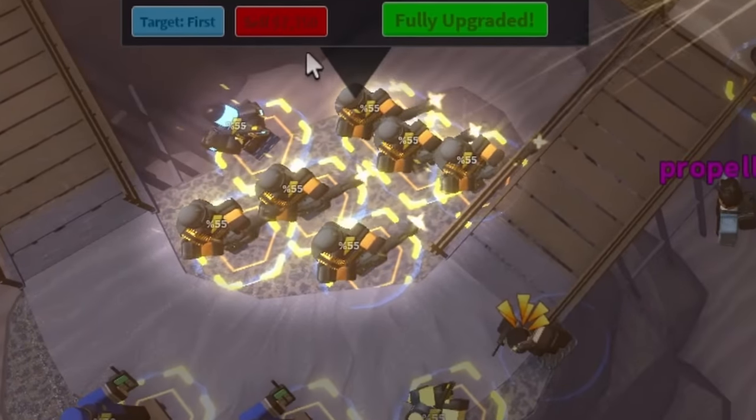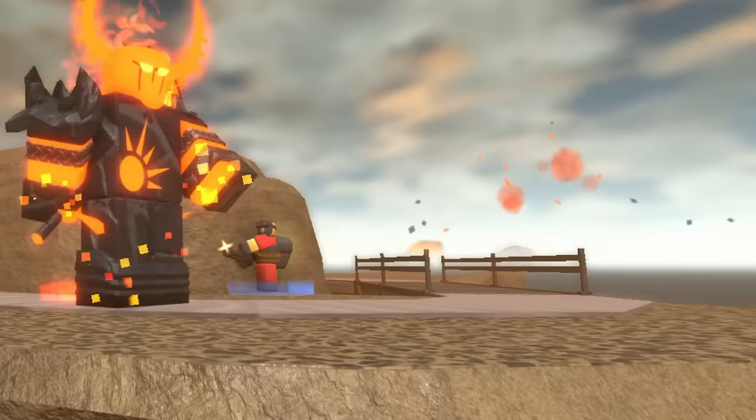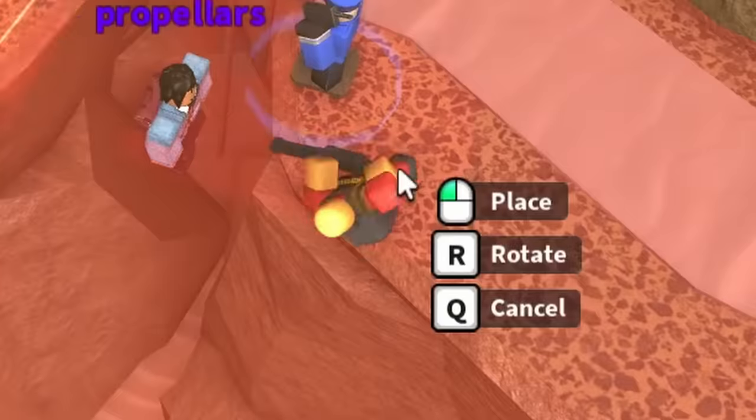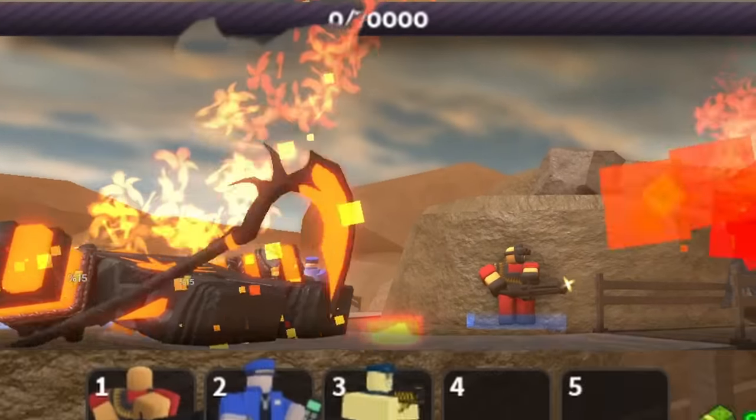The boss got past the first group of minis, causing me to hastily replace them. As the Molten Boss progressed further, it continuously used its spawning ability, but after replacing the minis again, I actually did kill the Molten Boss with my 3 tower loadout.